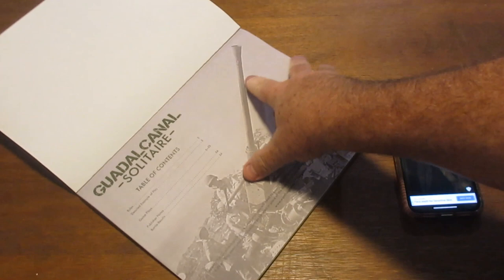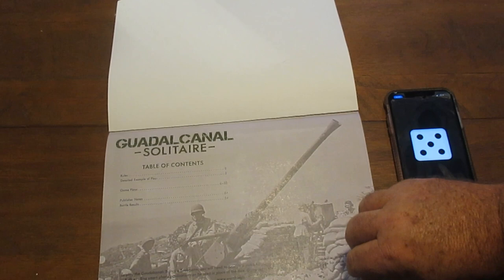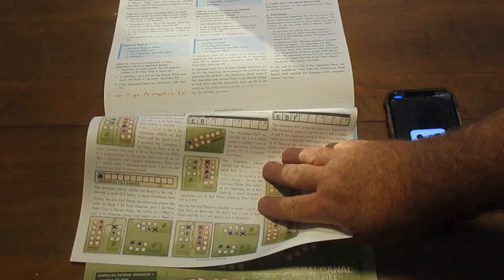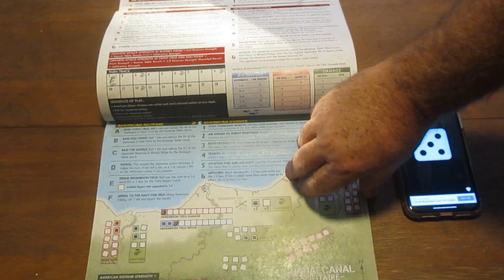We're excited to show you this. The book has three pages of rules, a detailed example of play, and then you get 24 battles. The Japanese gets stronger as the game goes on. Here's a detailed example of play and the pages of rules. We've already played this one some, but I'm going to walk you through a quick turn.